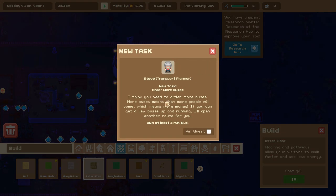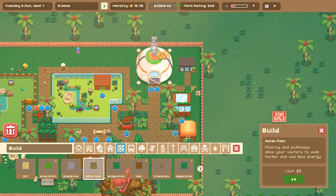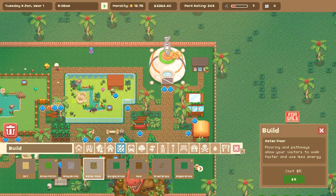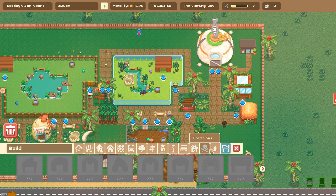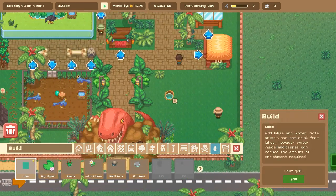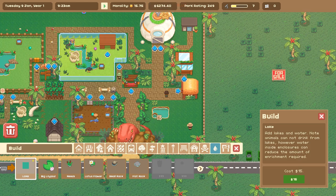Order more buses! More buses means more people will come, which means more money. If you can get a few buses up and running, I'll add another route, so we need at least three mini buses now. I could probably pull that off. Oh, so this is the thing that does staff entrances - cool! And we could probably put a lake in some of these spots. I definitely should - I want to leave room for more giant ferns but also a lake.